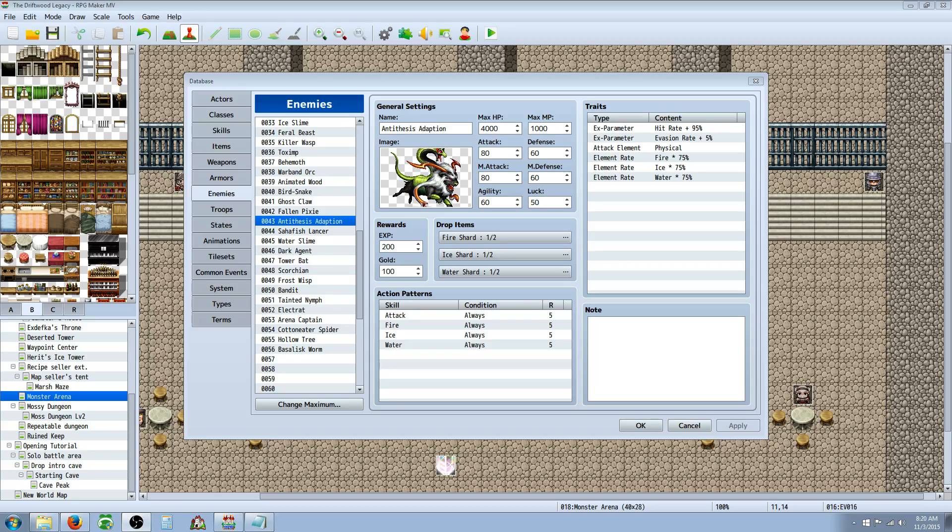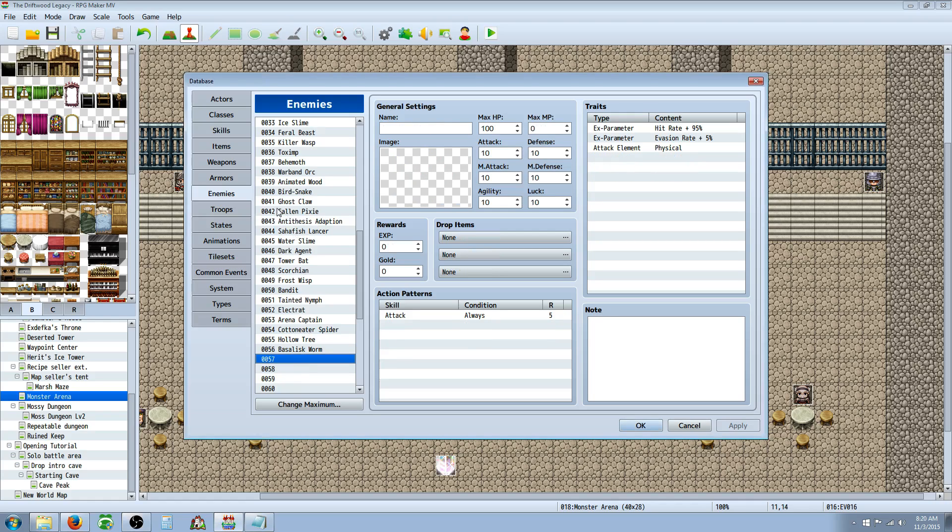Hello everybody, Drifty here from Driftwood Gaming and we're back in RPG Maker MV for another tutorial. This is going to be an enemies tutorial. We're going to make a few enemies and I'm going to show you the formula I used to calculate how much experience and gold they should be giving. Of course this is just a template and you're going to modify this to fit your game.